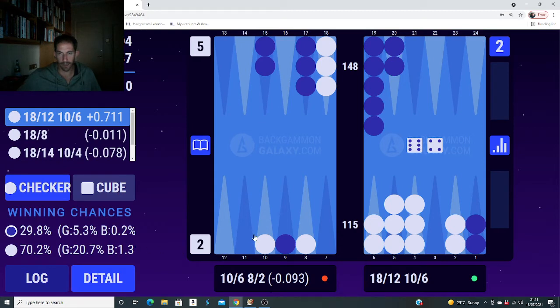Third blunder - a 6-4. I played 10-6, 8-2, coming in. I should have just played 18-12, 10-6 - leaving him threes to hit me and bringing the builder on the six. To be honest I didn't even see that play, but it looks so right - you've got so many builders everywhere and you only leave him threes with just a two-point board. I think I was really concentrating on whether to play 18-8, making a point 8.5 away from the open point leaving direct ones, and I didn't even see 18-12, 10-6. Looking at it now it's obviously much better.